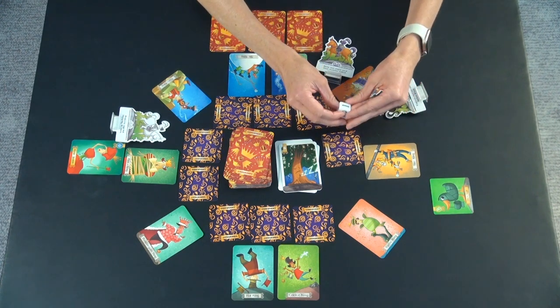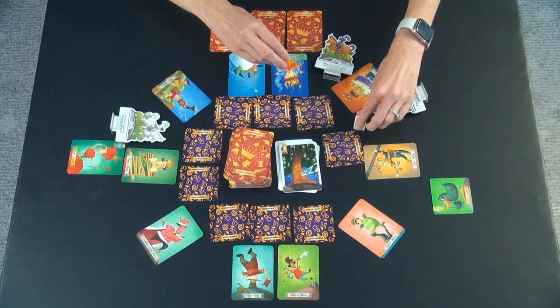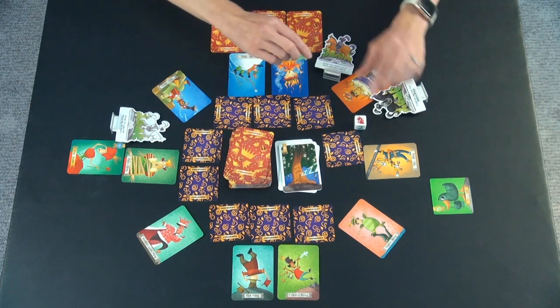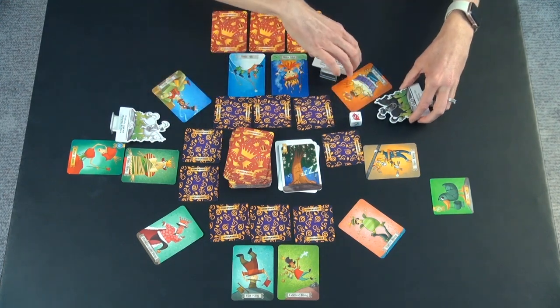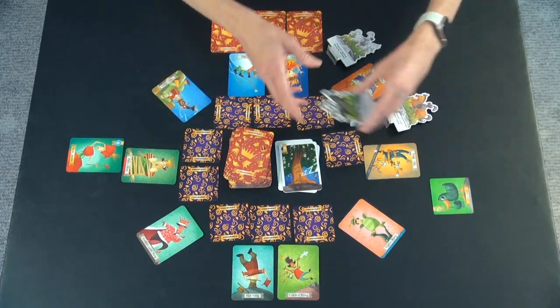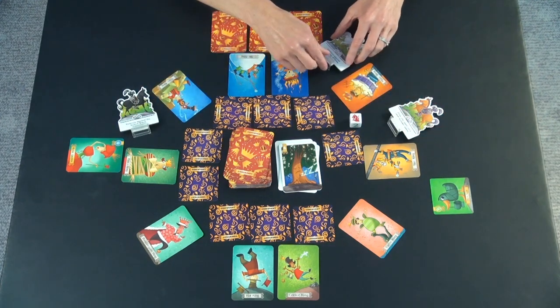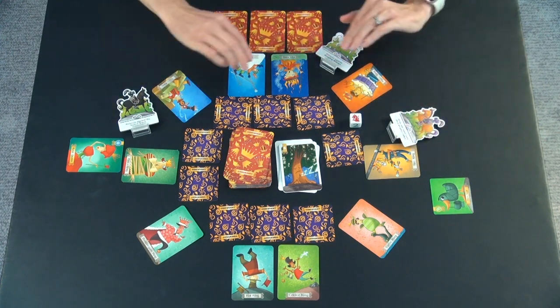The die has a bunch of numbers on it — one, two, and three — but it also has a dragon. There are two different ways to wake up sleeping queens. One is if you roll the dragon, everybody trades their knights — they move clockwise. Sometimes you roll this a bunch and the knights just keep on moving around. So now this person is protected against the sleeping willow, and this person has their ability.